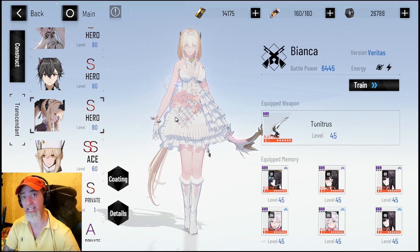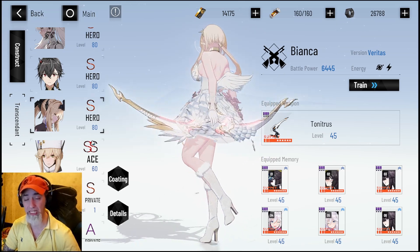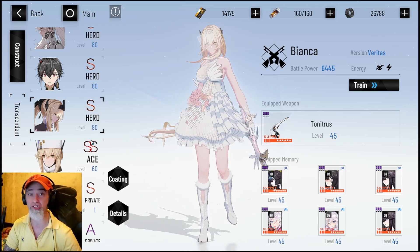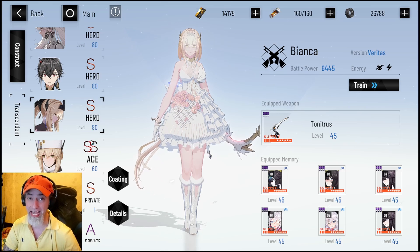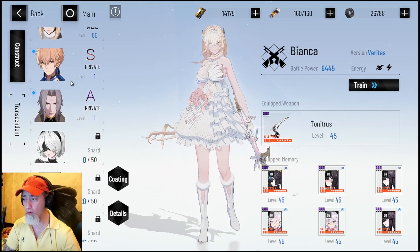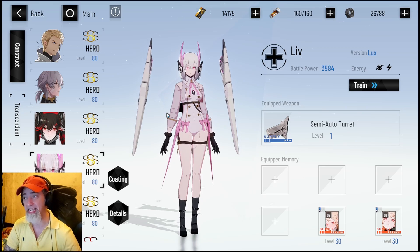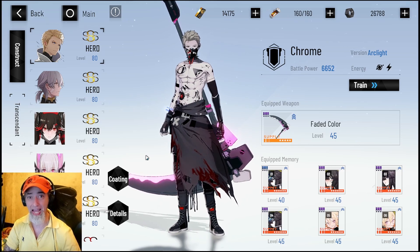Bianca is a terrific character — her lightning damage is just insane, she's a powerhouse. But right now you can actually farm a completely free-to-play lightning team. S Vera will show up later and you can use her as your main damage dealer — she's a tank but her damage is crazy. You could save your black cards, pull for NieR, then go for S Vera in the future. You can also farm Chrome, an A-rank character, and A-Live, a lightning-based healer.